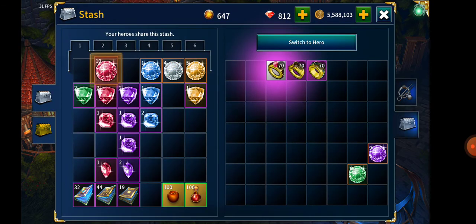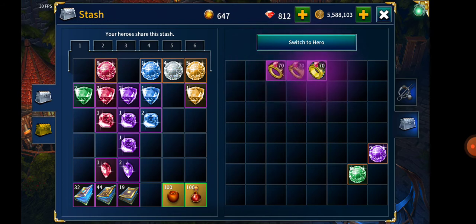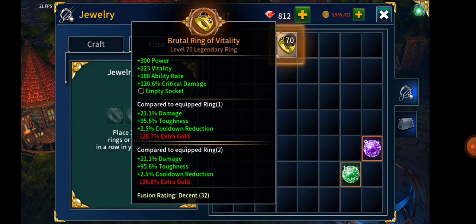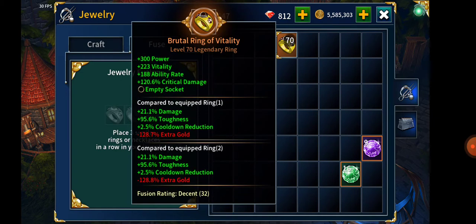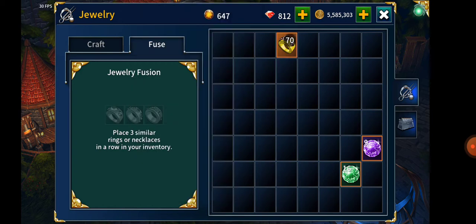And the final result is 300 power, 223 vitality, 188 ability rate, and 120.6% critical damage. Decent 32. Not the best ring, but I think it's enough for push.